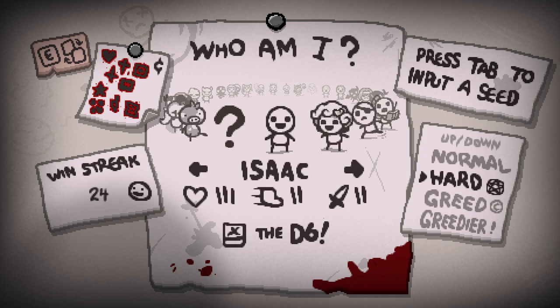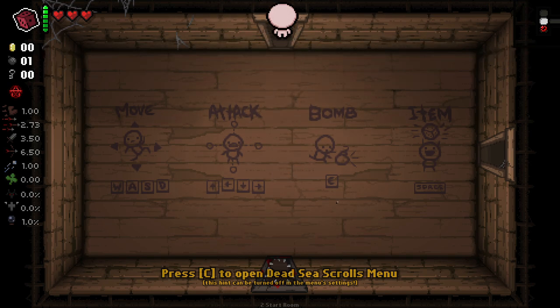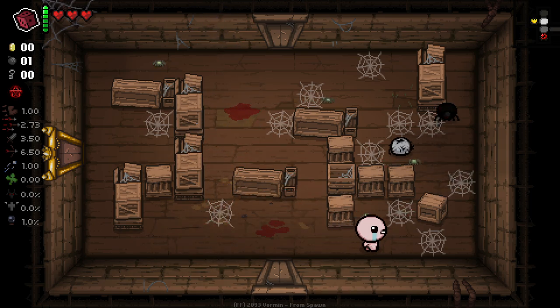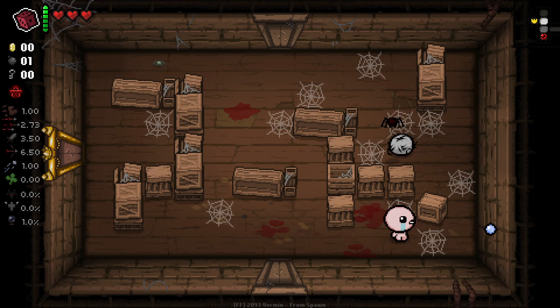I've realised that Mega Satan for Isaac doesn't particularly unlock a lot, but let's just give it a go anyways. I'm enjoying running through new characters. Once we fully complete the completion marks for characters, I'm not going to stop playing them completely because there's some characters I still want to play. I don't want to get to the point where we're only playing a handful of characters because it's all we have left for Dead God.